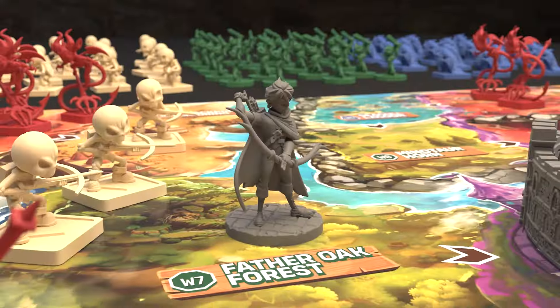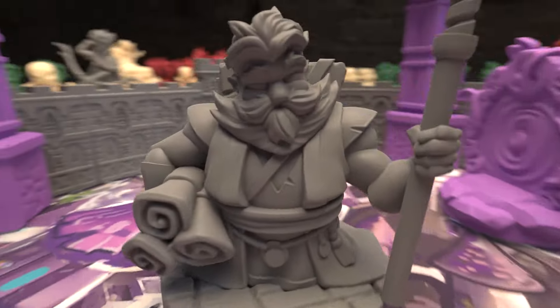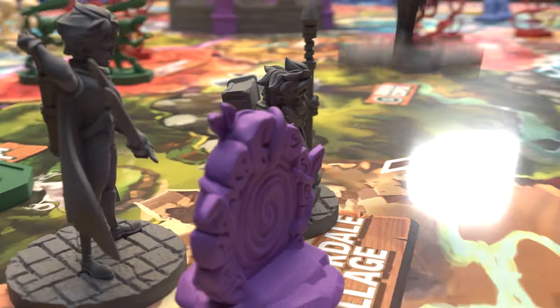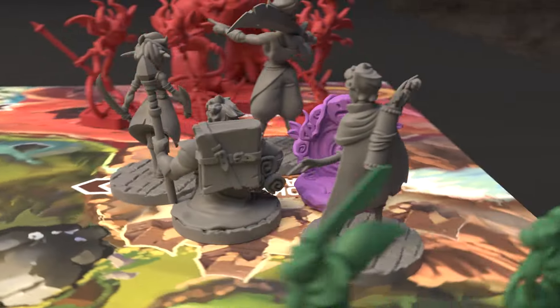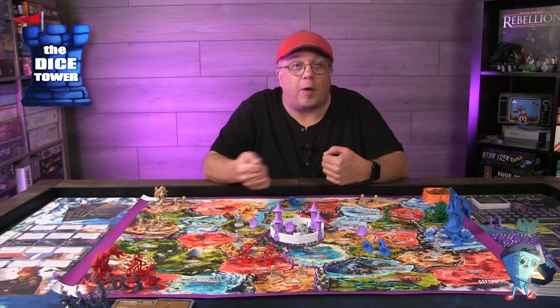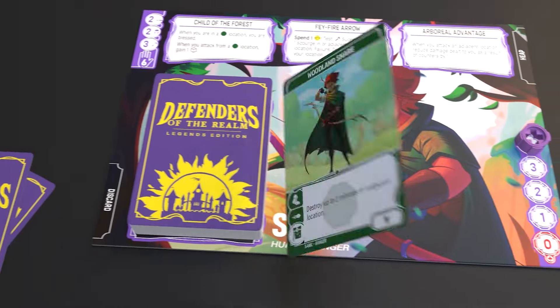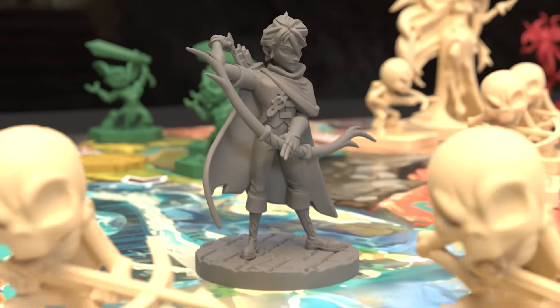As dawn breaks, your heroes prepare for battle. They draw new cards, discard those they don't need, and gear up for the challenges ahead. Each hero has a unique deck filled with abilities. Will you be the barbarian Farrah, gaining strength as you take damage, or perhaps Crawl the Arcane Mage, who can teleport across the battlefield and cast devastating spells? Choose your hero wisely — every skill and every card matters.